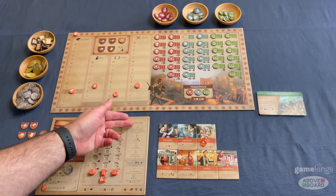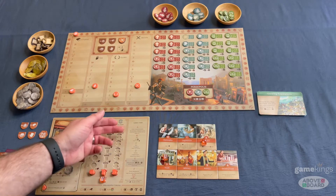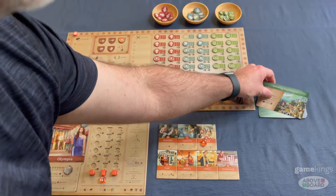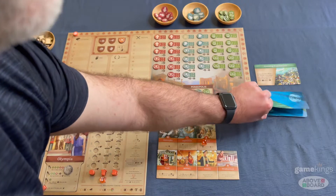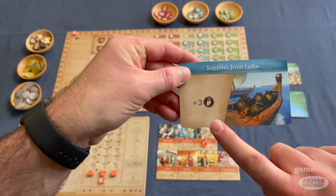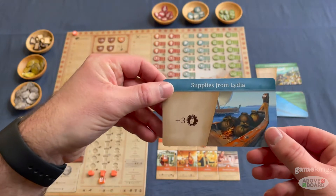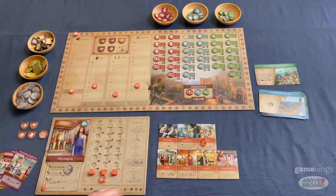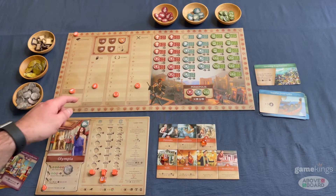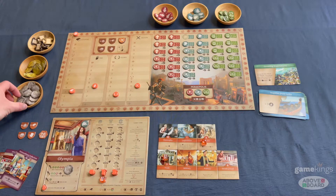The game turns are clearly labelled from A through to G. The turn starts with an event announcement, done by turning over the top card. Let's say we're into the second round — we flip the top card: Supplies from Lydia, which means each player gets three coins when this card comes into effect. Next is tax: you gain tax appropriate to whatever level your tax token is on — in this case, four — so you play four coins.